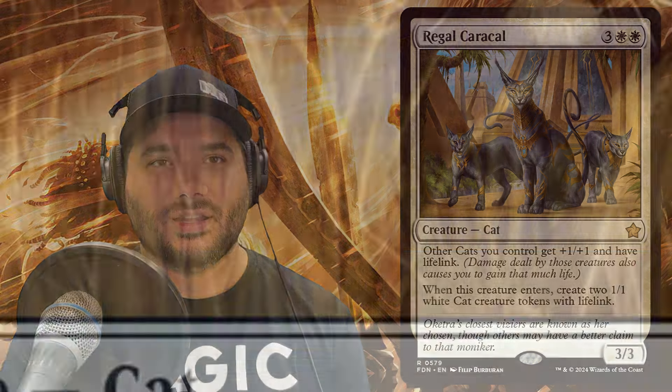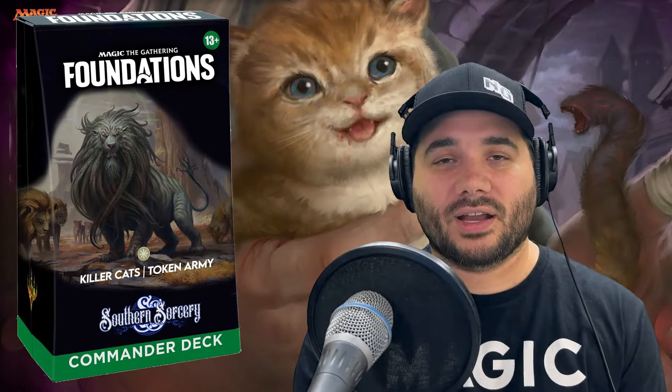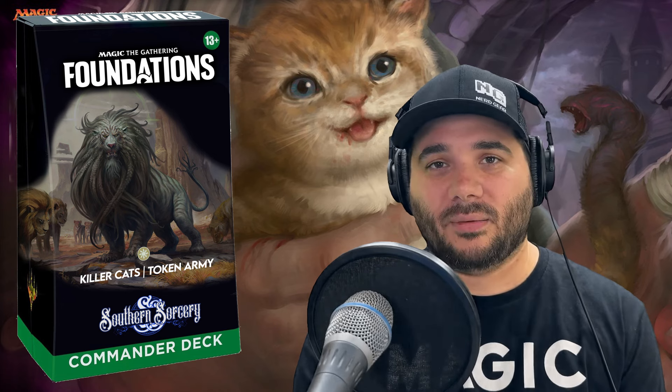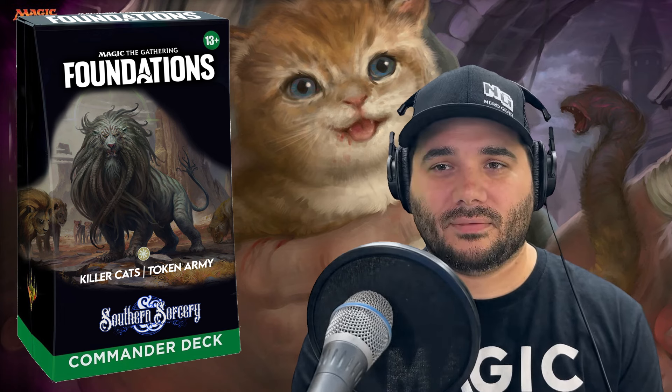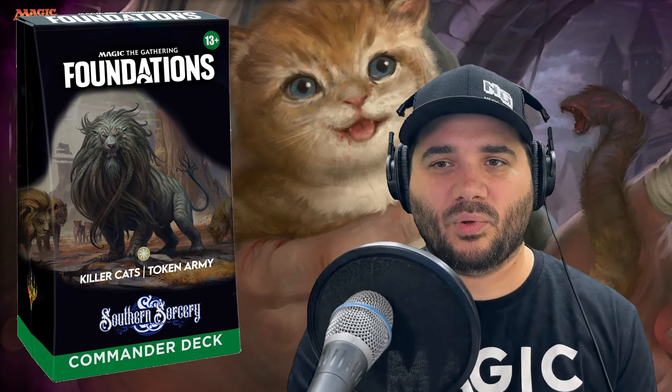Lastly for our reprints and new cards, we've got Savannah Lions — one white for a 2/1. That rounds out everything from Foundations and Jumpstart 2025, both the main set and the new cards. Moving on from there, we're going to check out the rest of what we've got for this commander deck — cards that don't come from Foundations, pulled from past sets.